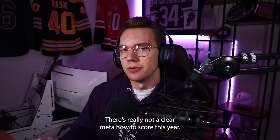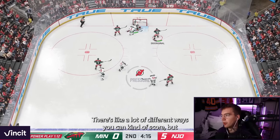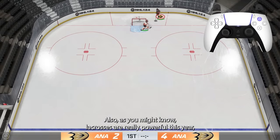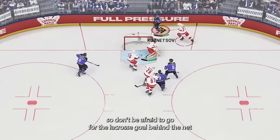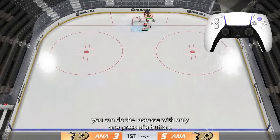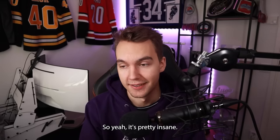There's really not a clear meta on how to score this year — there are a lot of different ways you can score and nothing is truly better than the other, so don't be afraid to be creative. Also, lacrosses are really powerful this year, so don't be afraid to go for the lacrosse goal behind the net if your opponent gives you the space. With the new total controls, you can do the lacrosse with only one press of a button — that's triangle. It's pretty insane.